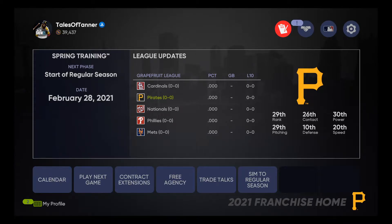Welcome everybody to episode one of our MLB 21 The Show Franchise Mode. As you can see, we have chosen the Pittsburgh Pirates to be our first franchise team of the year. We're going to be getting into a bunch of different franchise videos, but this one is going to be the main staple on the channel. This one is going to stick around for a while — the Pittsburgh Pirates are in need of a rebuild.